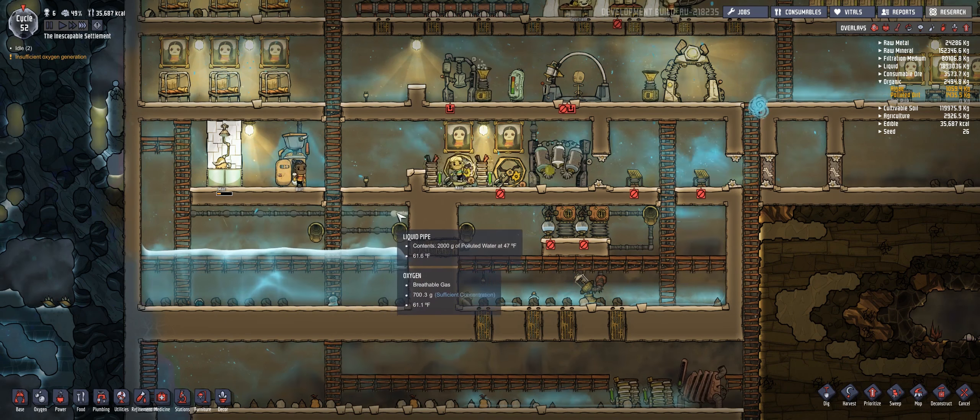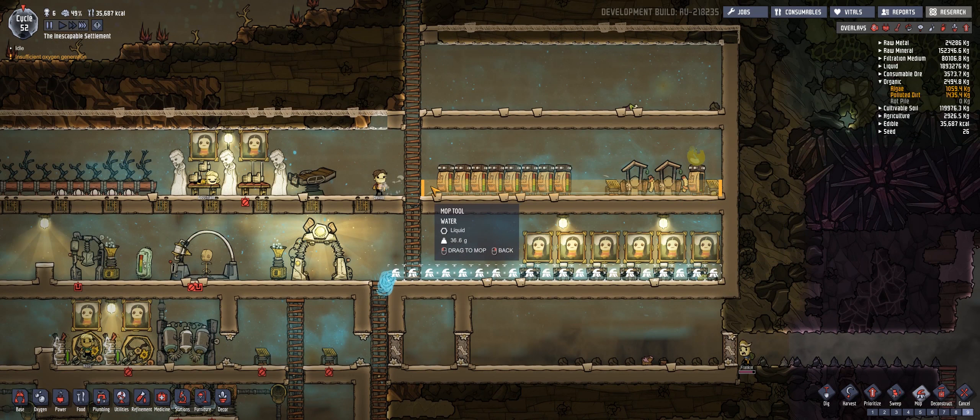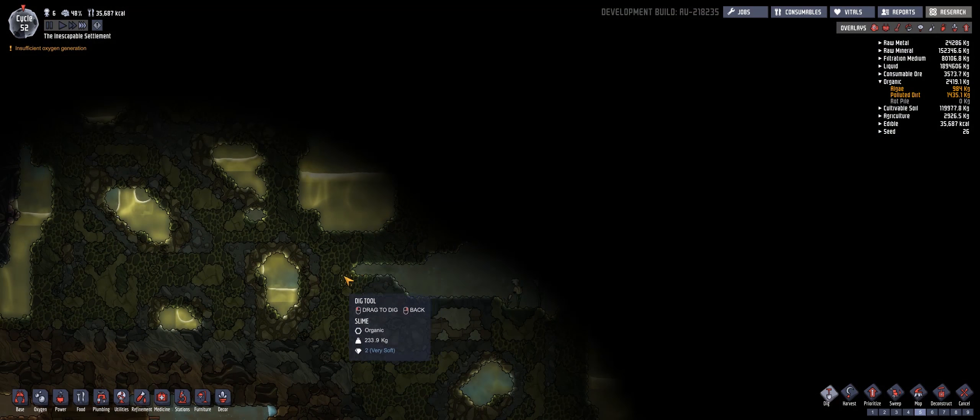We're going to go ahead and clean up some of this water because I imagine that's probably adding to the stress, and we don't need that right now. Oh boy, Gossman — interrupted sleep, I am so sorry. Light wounds — go get treated for that. We're going to dig up in here because there's algae, puffed thimble reeds, tons of slime, and also gold amalgam, which is something we could definitely use.